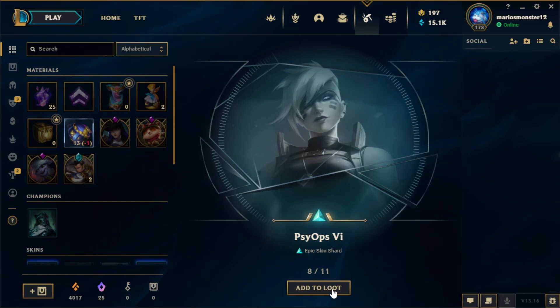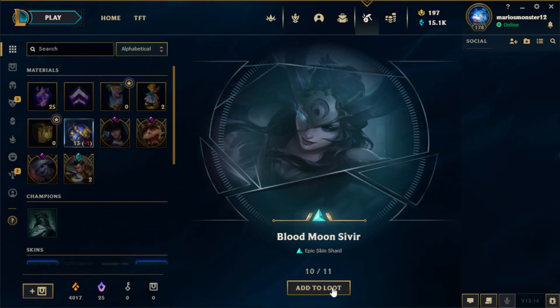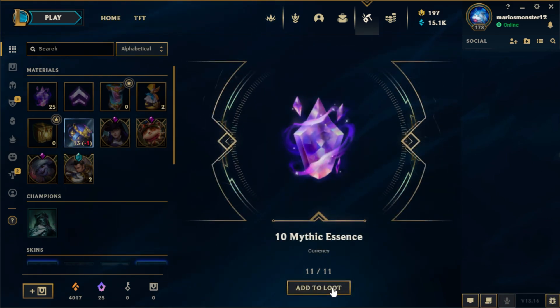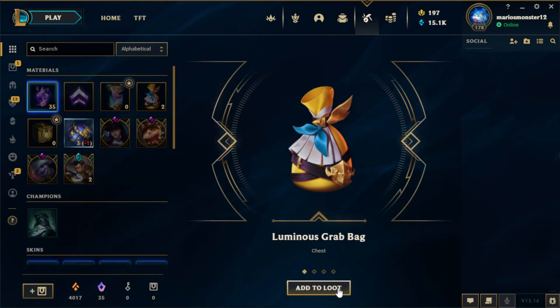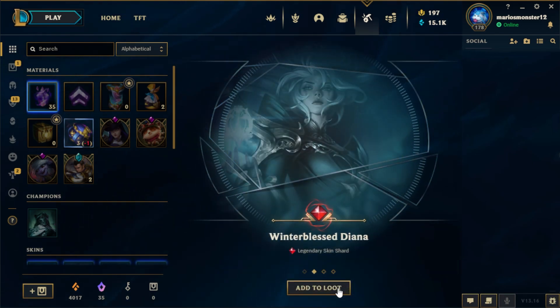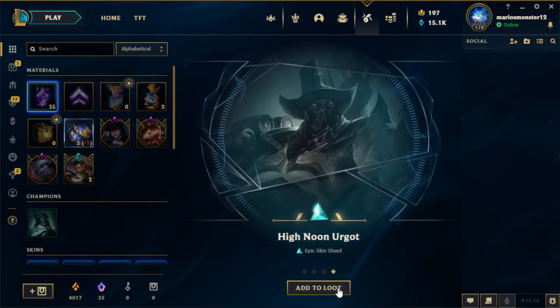Psyops Vi — I'm gonna definitely unlock this. Blade Queen Lissandra, Blood Moon Xavier, and ten Mythic Essence. Also a Grab Bug, Winterblessed Diana, Firecracker Teemo, and Hyeno Nuurgut — that's pretty cool.